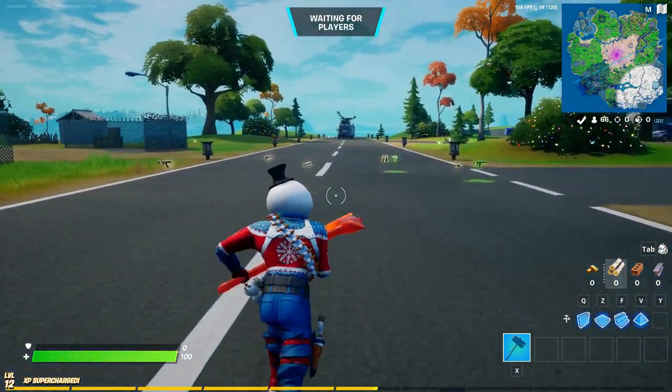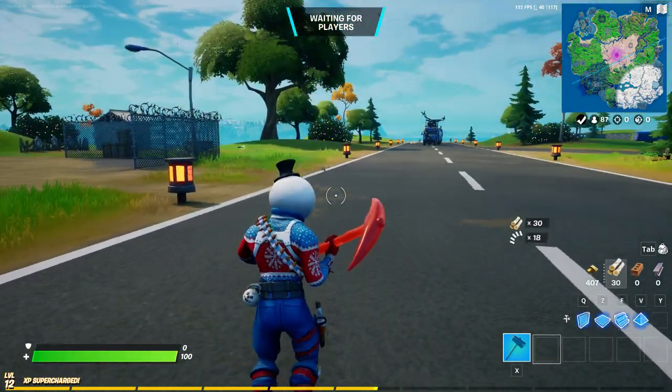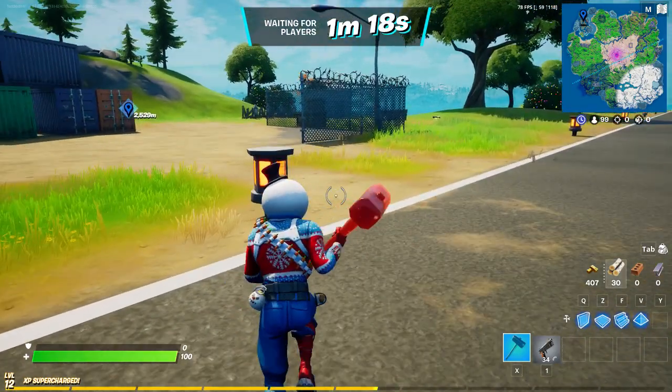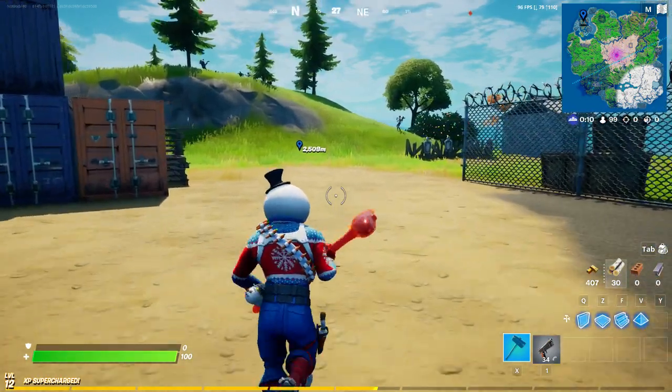We did this last year and everyone was very happy because some people just don't have any friends playing Fortnite. So once you see the battle bus path like this, all you wanna do is wait until the end and just drop as far as possible. For example in this game, we're gonna wait until Weeping Woods and we're gonna drop Coral Castle. And that's how you're basically guaranteed to place at least Top 10.